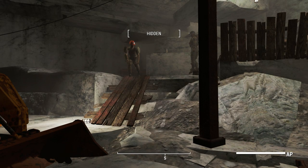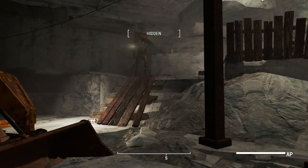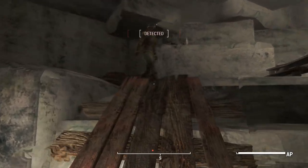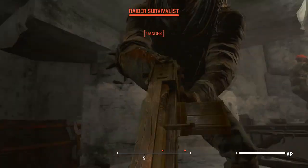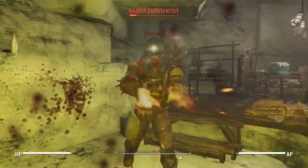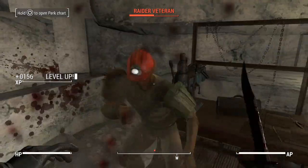Another thing to note: the Chinese Stealth Armor doesn't make you completely invisible, it makes you virtually invisible. This means if you activate the invisibility and walk up to someone, if you get too close they're either going to hear your footsteps or they're going to see the slight outline effect that the invisibility makes. So just keep that in mind when using this armor.